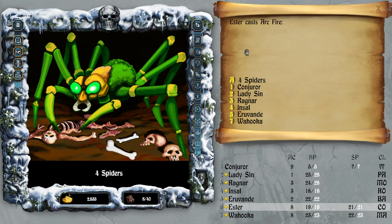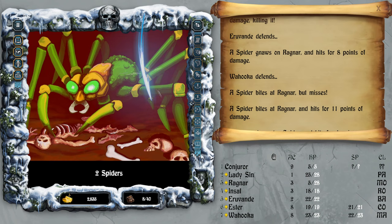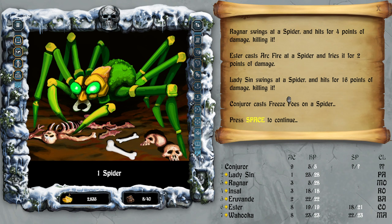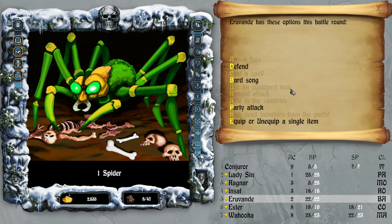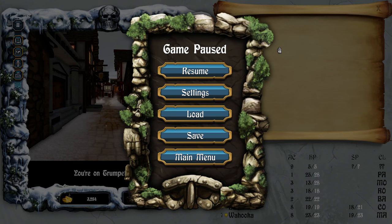Defend, cast, and defend — not bad. Ragnar, Ragnar. Freeze Foes on spider — I wonder if he's frozen or not. Attack, defend, attack, defend, cast, cast, fix Ragnar — yes. Pretty cool.